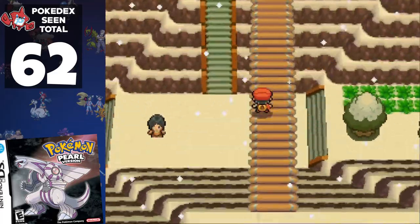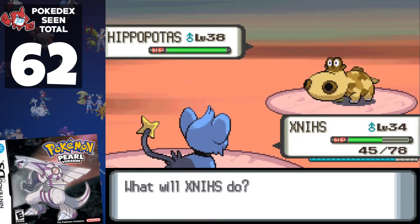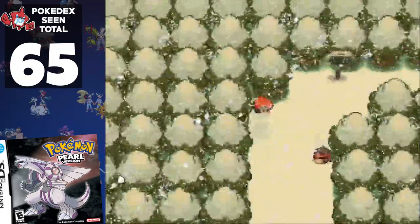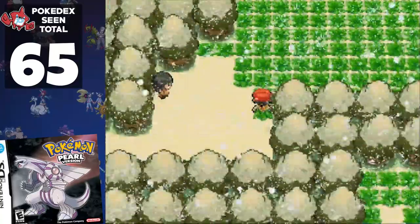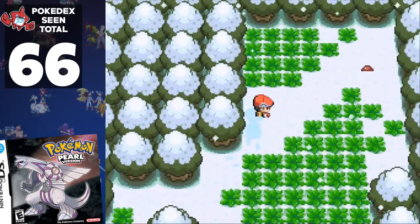We skip all the other trainers on Route 216 and turn north on Route 217, where we're forced to battle Ace Trainer Dalton and his three new Pokémon: Raichu, Politoed, and the Hippo Pokémon — I'm not even going to try and pronounce it. Towards the end, Black Belt Luke doesn't have any new Pokémon, unlike mandatory trainer Olivia who adds Seaking. Before tackling the final lake, we get lost in the forest — I don't know Gen 4 well at all. We eventually stumble upon Snowpoint City and the seventh gym.